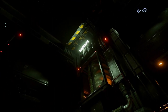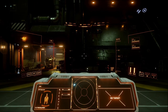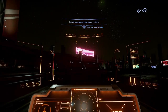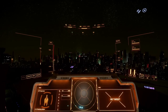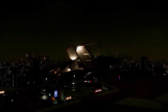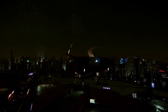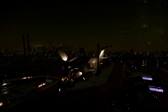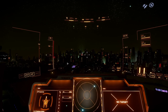Hold Z to enter free cam and look straight up in Area 18 — you'll see the hangar doors opening above you. Now you're safe to take off. Hold Space Bar to give upward thrust and get out of the hangar area. Once you're out safely, you can cycle to an outside view with F4, or hold Z to look around your ship in free cam.